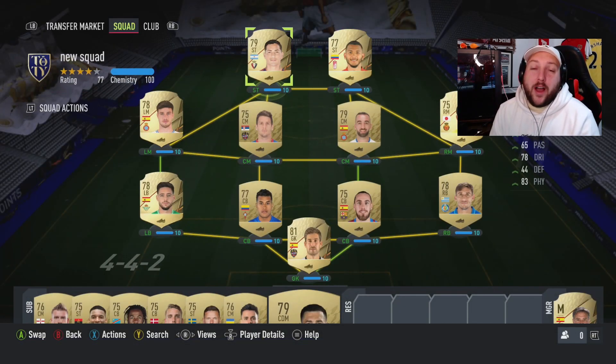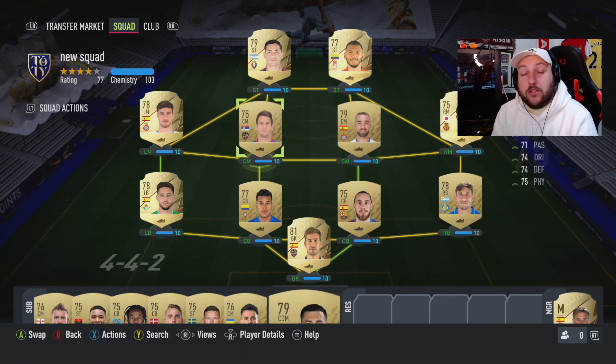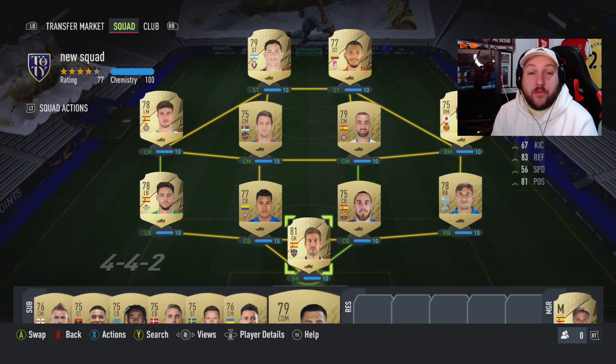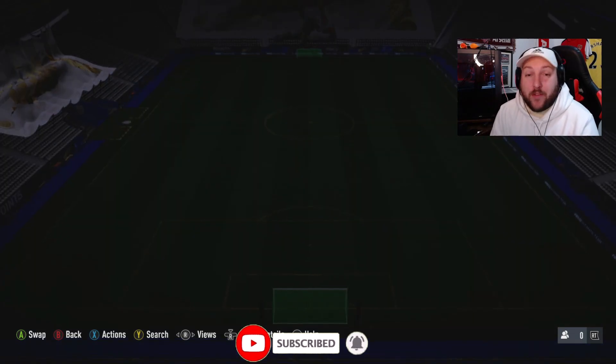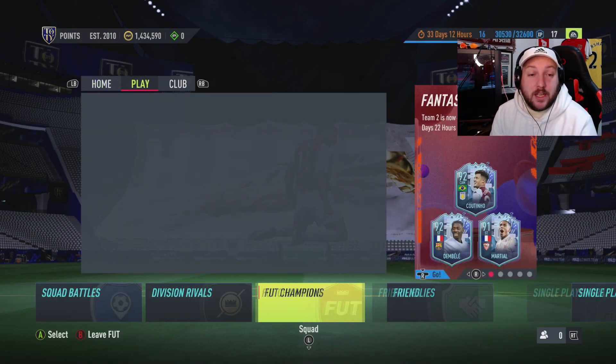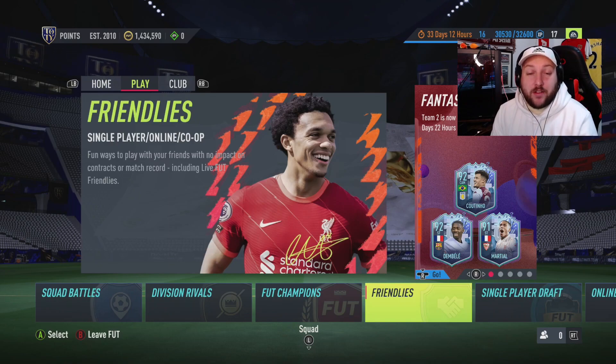The full squad price comes to 11,600 coins. Once you're done with these players, you can either put them into league SBCs to finish off a requirement, or keep them for a future objective. Just to show you that it works, we'll jump into a game on friendly mode — not to show the gameplay but just to show that the team works. It's very very straightforward.